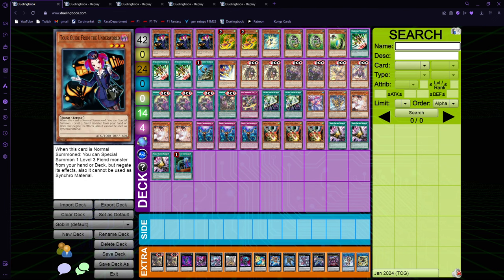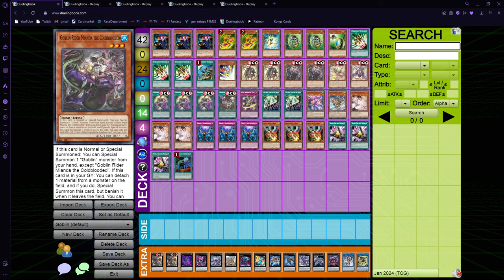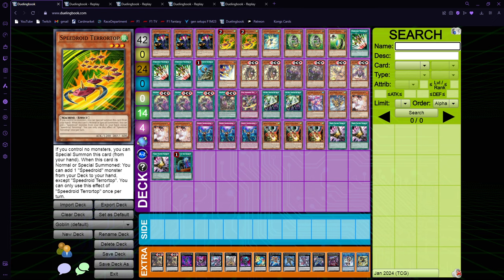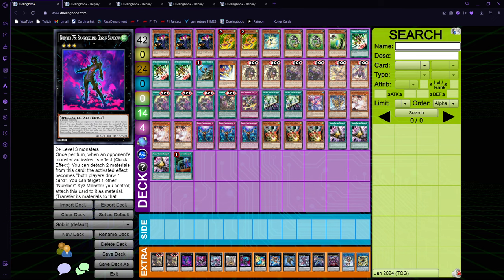So first of all, triple Tour Guide with no Rhino, because you don't need it — you just summon this one instead, one-card combo, really good. Then we have two Terror Tops and one Taketomburg. Terror Top is just insane — it's either a one-card combo for itself, or if you open a combo alongside Terror Top, you just turbo out the Gossip Shadow to play around Nibiru, which is really nice.